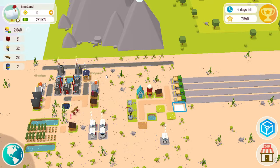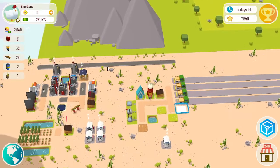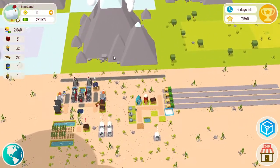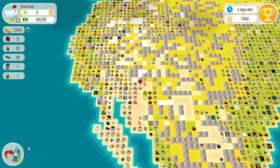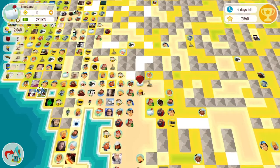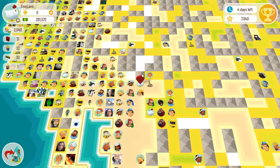Hey there. I wanted to go over mountains in Townstar. When you get next to a mountain, this is what it looks like. Here's where I am on the map, and I am right next to the mountain.